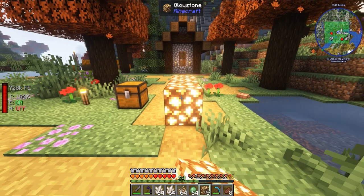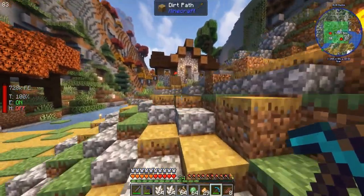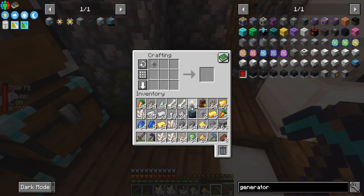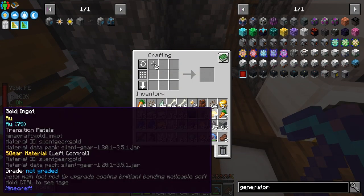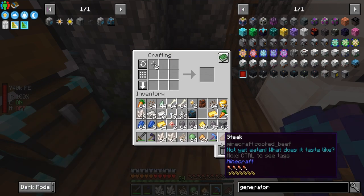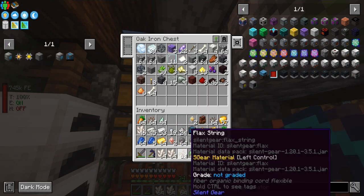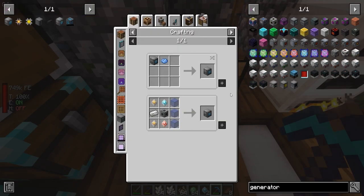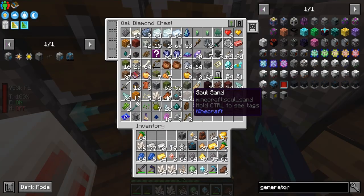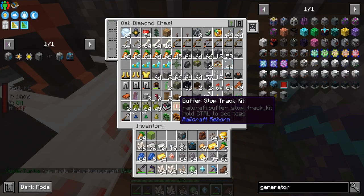We'll break those glowstone blocks back to dust. We got the glowstone — we've got enough, so we can make one of each. We combine it with the glowstone — there we go. We don't need the bones right now; that was for the flax. Now we just need one more of these guys and then some glass. Lime glass will work. We've got ourselves a grid.